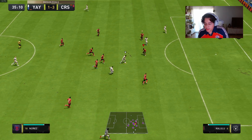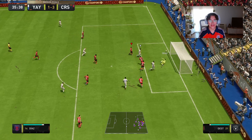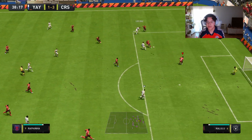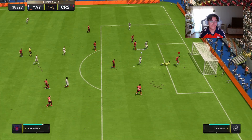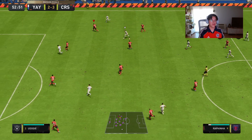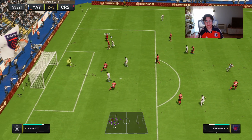On physicality: 86 strength, 85 aggression. This is definitely his best stat category. He felt really strong — he bullied a bunch of people off the ball. He was really strong in game, so physicality was the best thing. With center backs, it really only comes down to one thing: how fast are they and can they defend? That's pretty much all that matters.